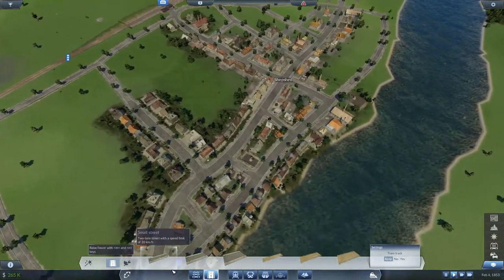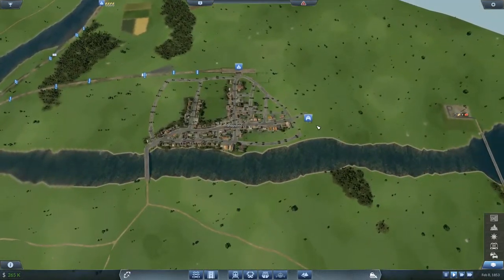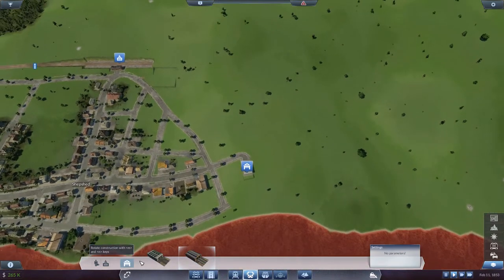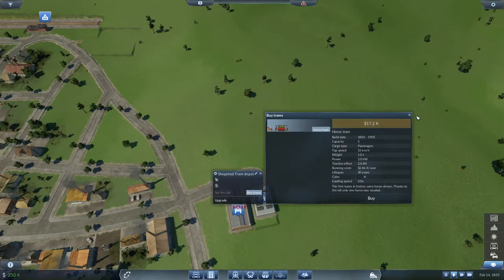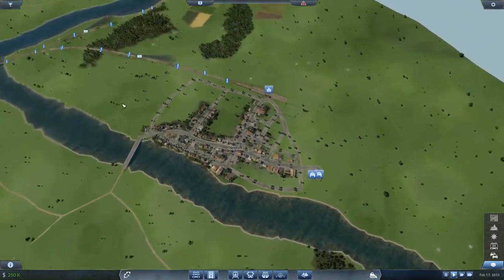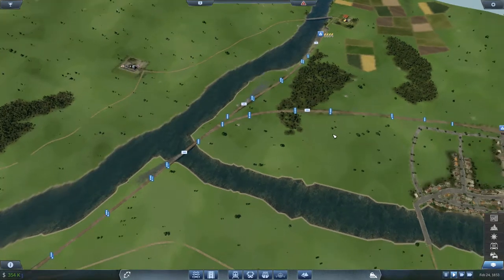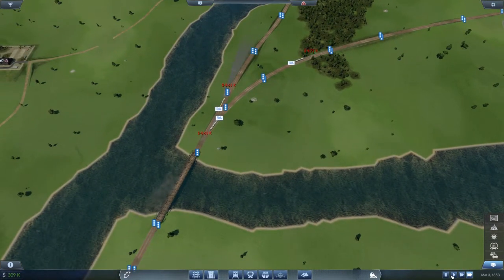I'd also like to set up a passenger rail network. Can I make trams? I'll stick a little tram stop down here — I can set up a horse-drawn tram. Actually, I might not even continue this particular map. This episode was mainly to play around with the game. We're probably going to continue and see what we can do. I'm pretty happy with it so far — we've got a little train line going. The game doesn't really start until you're pretty deep into it.